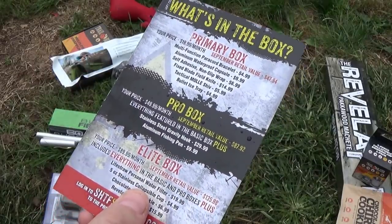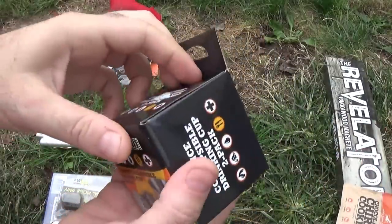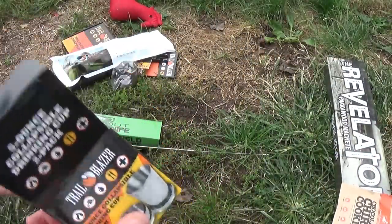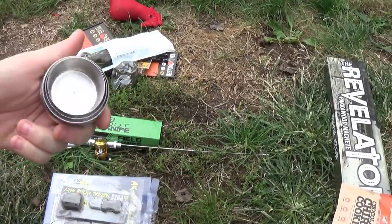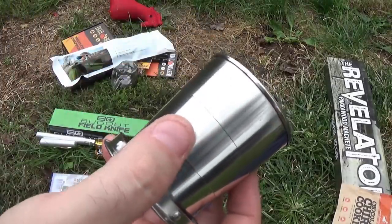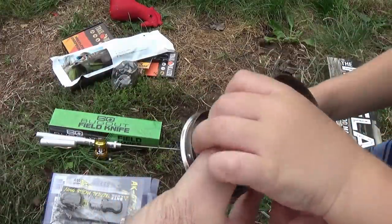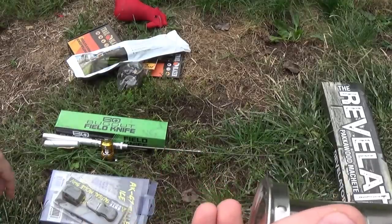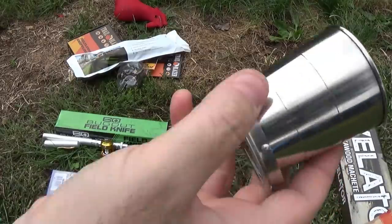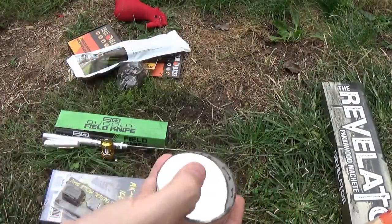Now we have a 5-ounce stainless collapsible cup for $4.99. Watch what it does — take the cover off and it turns into a cup. Oh, there's two of them! Your basic foldable steel cup. Useful, cool — 5 ounces, we know exactly what it holds. Good stuff to have. F-16s overhead — Air National Guard on duty. Putting these in like-it. $4.99 for two of them — good items to have. I love the fact that we know exactly how much they hold.